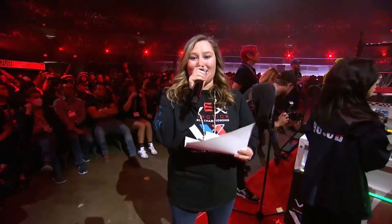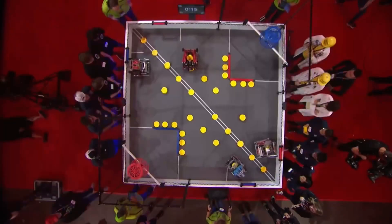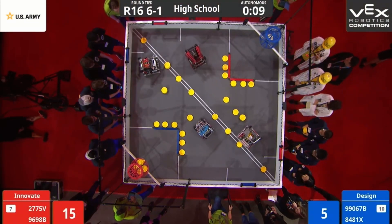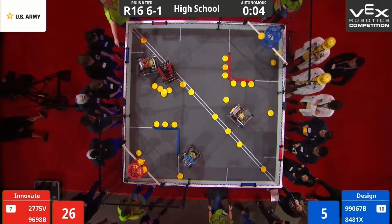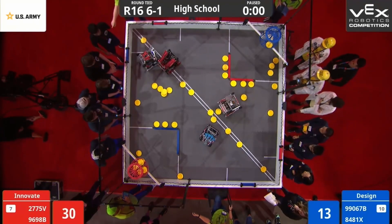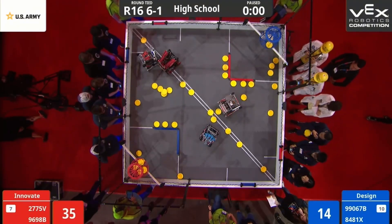This crowd sounds excited, and it looks like this field is ready to go. Let's start this match in three, two, one, go. We start our autonomous round. Red Alliance taking the first shot at their high goal. Blue not far behind, taking shots directly at their high goal — it looks like they're just hitting net. Red Alliance looks to have crossed the line. Blue automatically is taking the autonomous bonus. Let's start driver control in three, two, one, go.